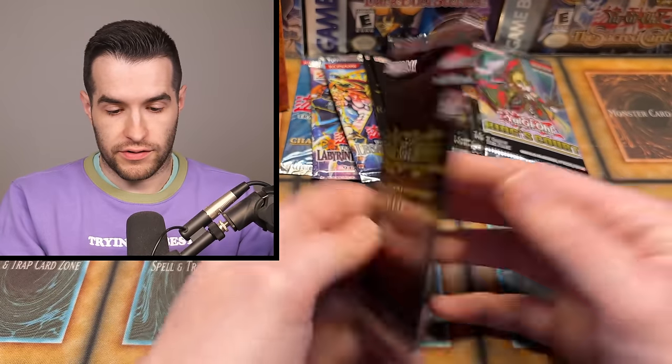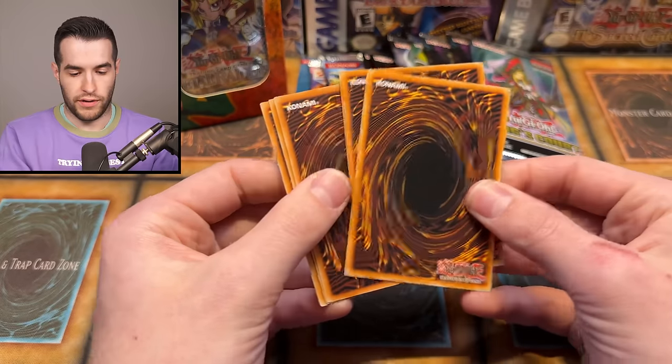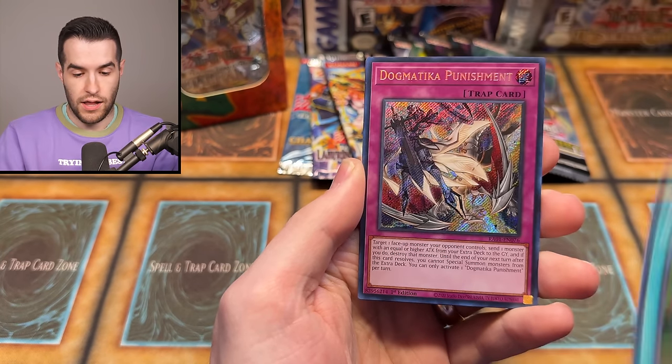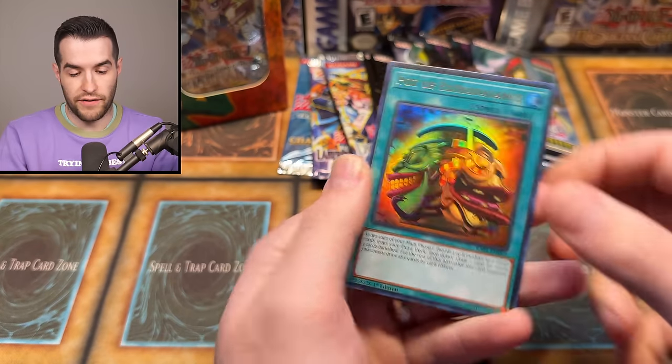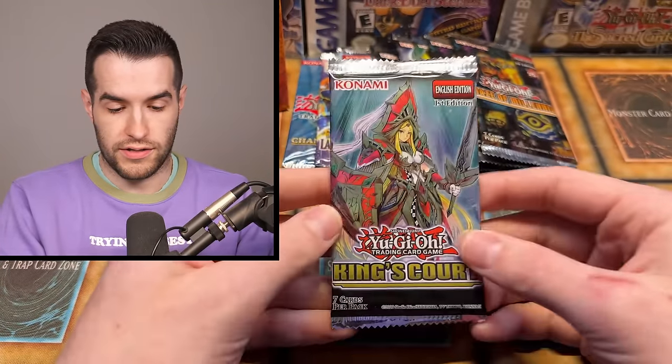Oh, I have four Rarity Collection packs, it looks like. Let's try another one and see if we can get a QCR today. We have Pot of Desires, Reasoning, Dogmatic Punch Man — that is not a QCR — Herald of the Arclight, and Pot of Extravagance. So a lot of pot, not a lot of pull though. Pot of Prosperity is like our best card — an ultra — that's probably a $2 or $3 card out of Rarity Collection.